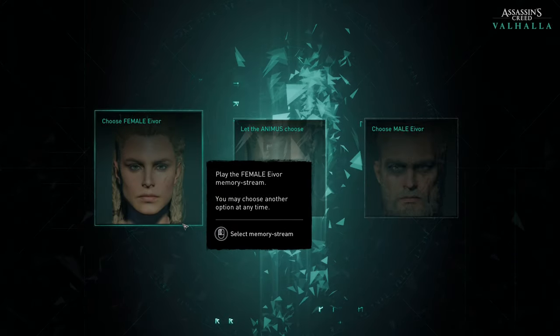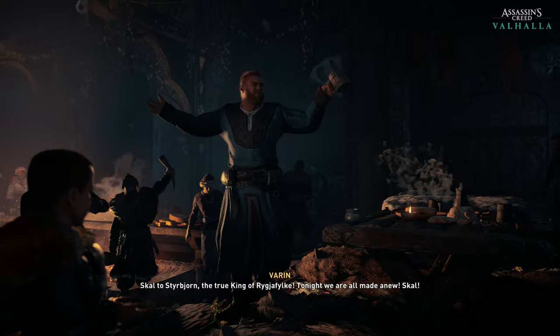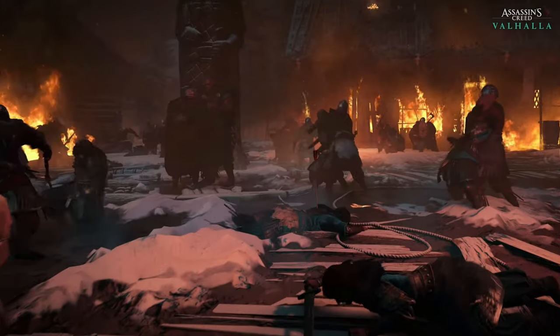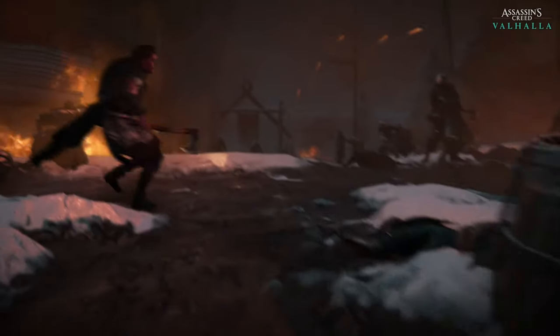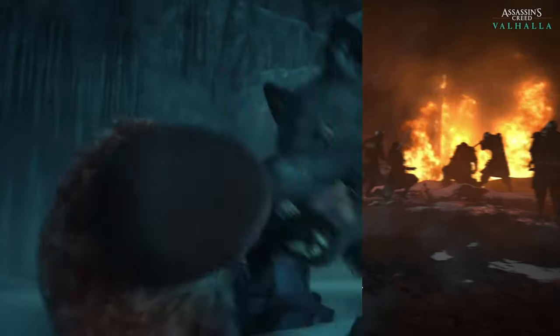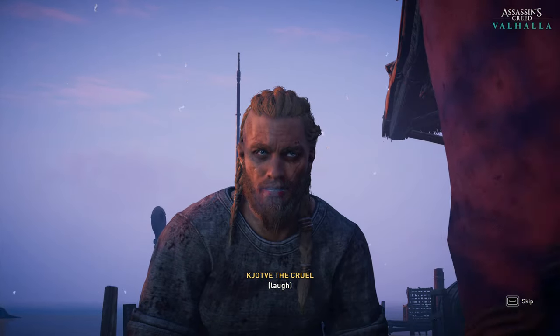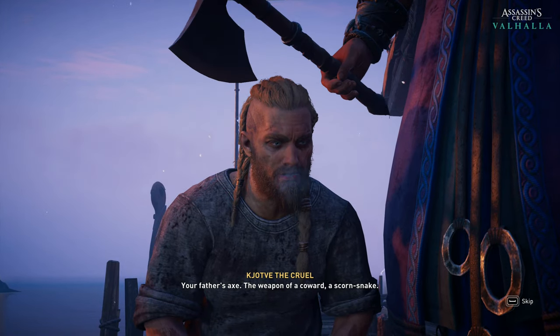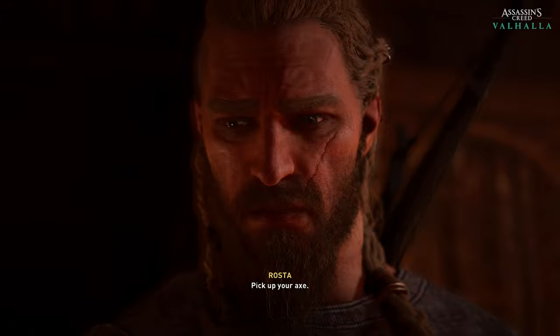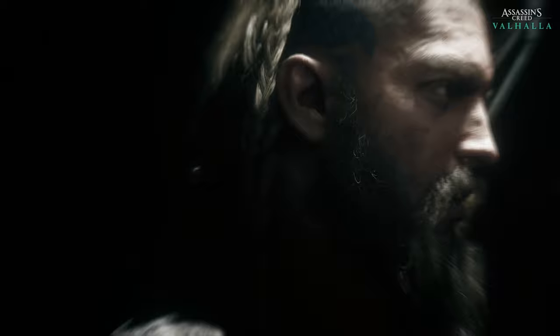In Valhalla you play as Eivor, who can be a woman or a man — and the game has a third option where it alternates between both. You start the game as young Eivor during a feast honoring King Styrbjorn of the Raven Clan, then things go wrong and Eivor witnesses the sacking and killing of his clan by Kjotve the Cruel. He escapes with the help of Sigurd but gets mauled by a wolf, earning the nickname 'Wolf-Kissed.'